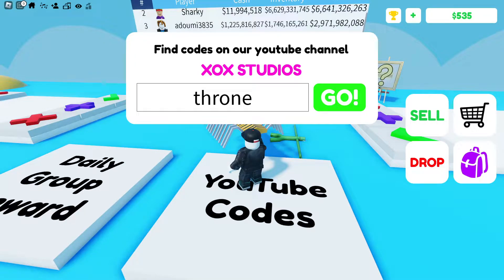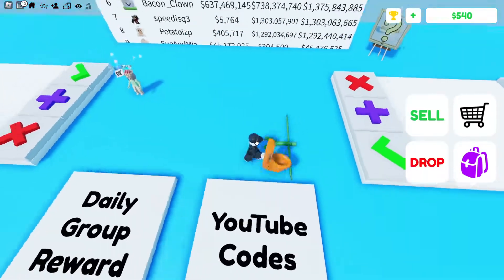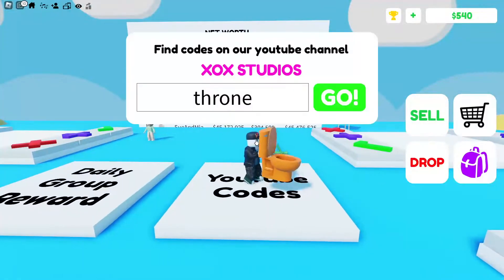The next code is actually called 'throne.' Throne — what do you think it gives you? It actually gives you a toilet! Well, this is the thing it gives you. Wow, amazing, right?